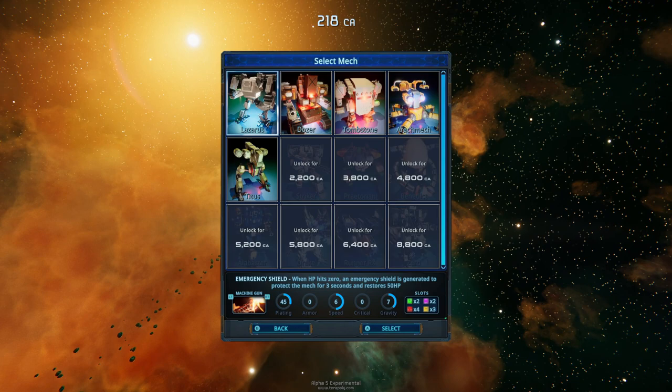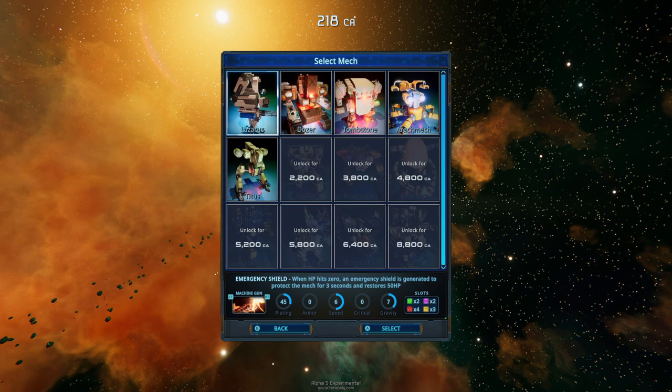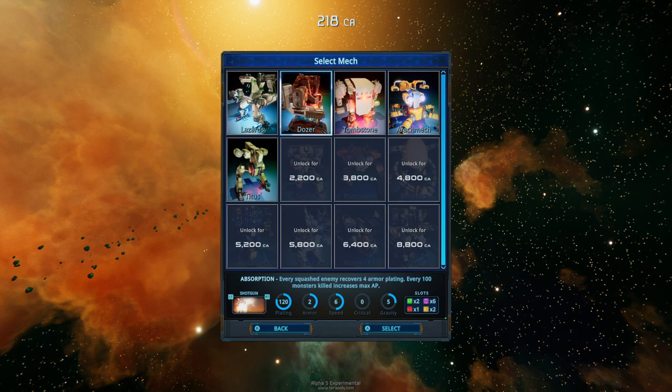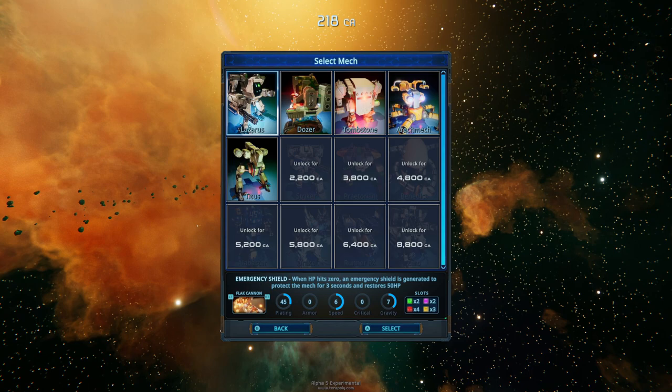As you can see, we control mechs in this one. And they all range from different speeds, sizes, types, even types of gameplay. For example, the usual mechs we see here all use the analog stick to move around, except the dozer requires you to actually use R2 to move around and is basically tank controls. Each of these can equip any of the main primary weapons - I believe there are five: machine gun, flamethrower, shotgun, pulse rifle, and the flat cannon.